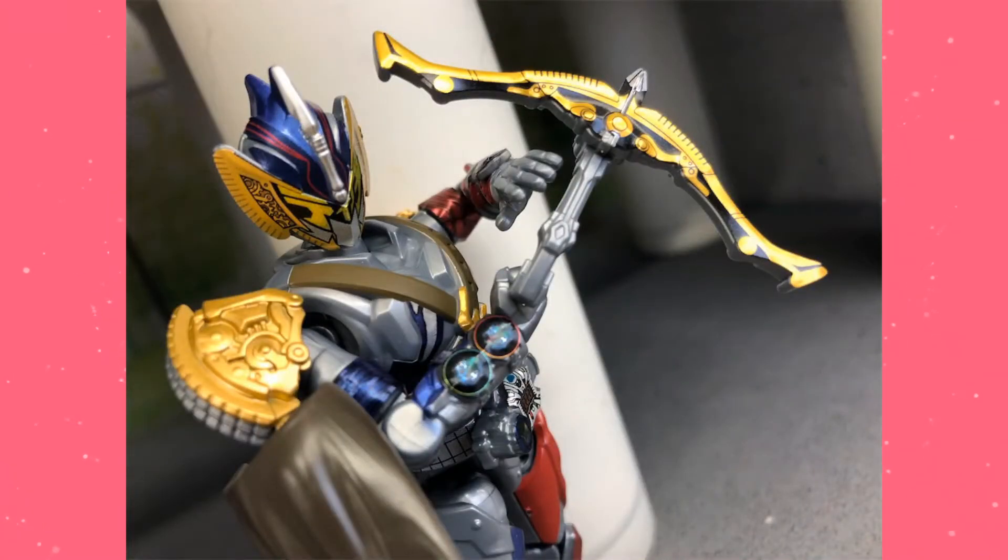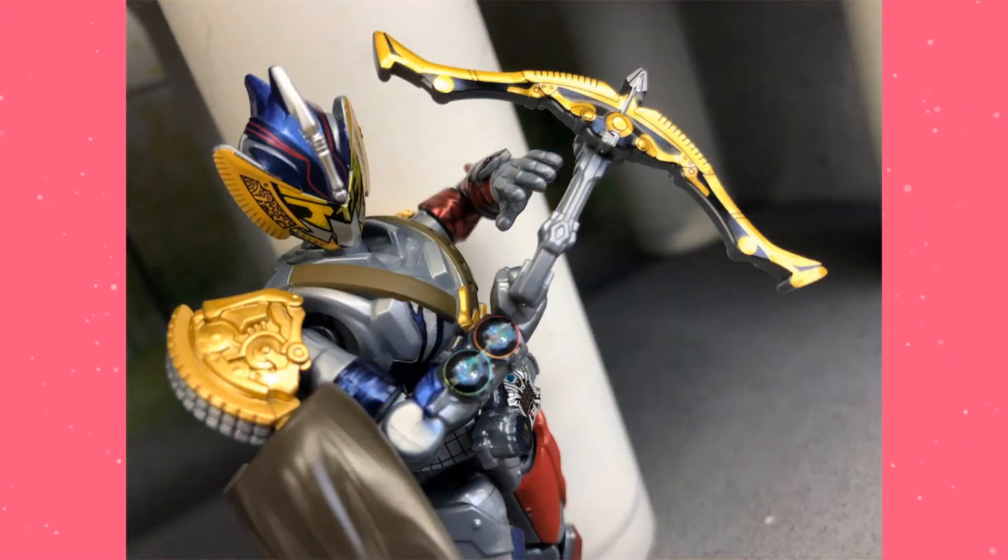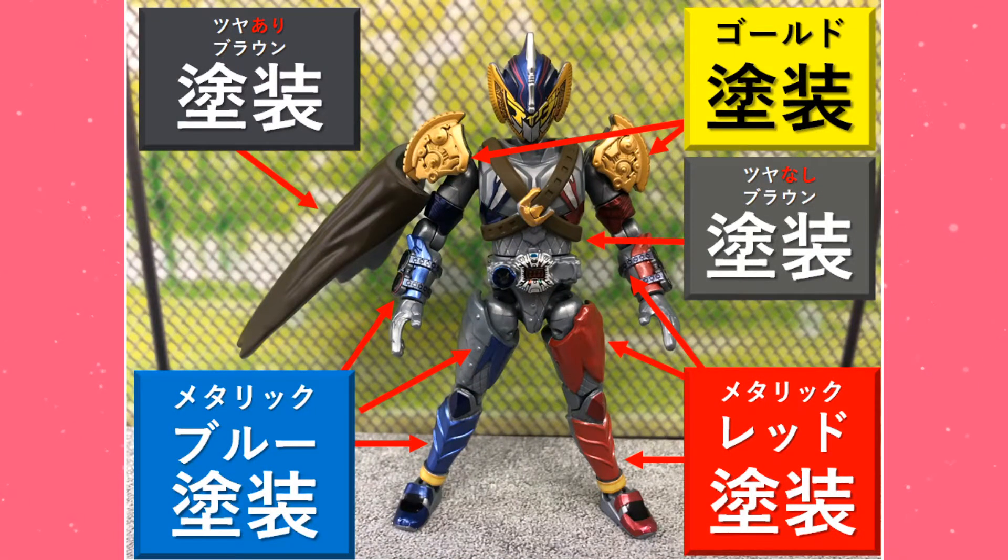First up we have Kamen Rider Zemonis from the Geo movie. This guy is actually going to be our first reveal for AI-08. Not sure why they sort of skipped to him but we'll get to some speculation in a bit. The first thing they wanted to note about this guy was the paint detail. At first glance it's very deceptive in how much grey is present, but looking at the figure as a whole there are two different tones of brown, gold on his shoulders, and the reds and blues are all painted. So you're getting tons of paint value in this figure.